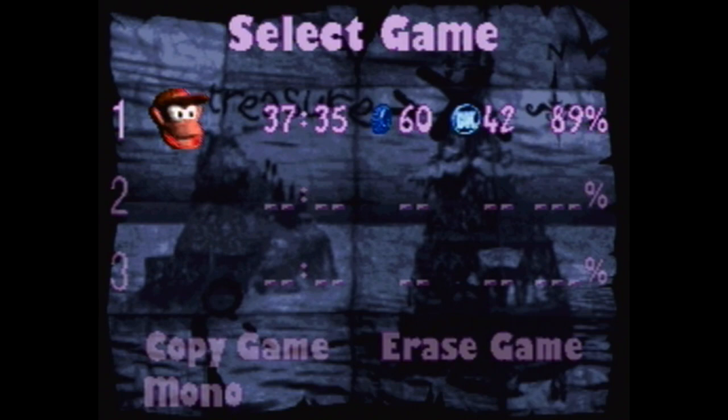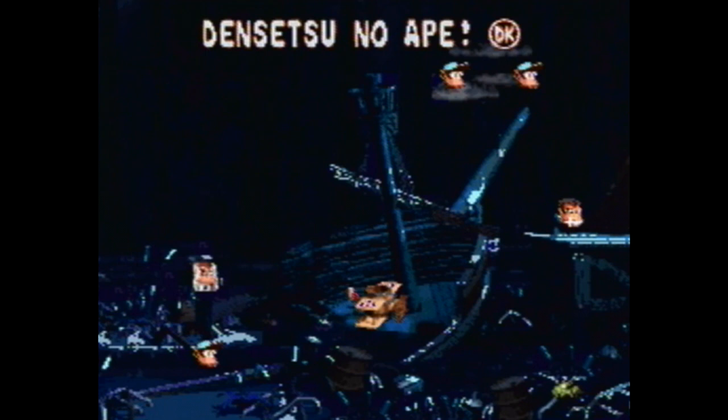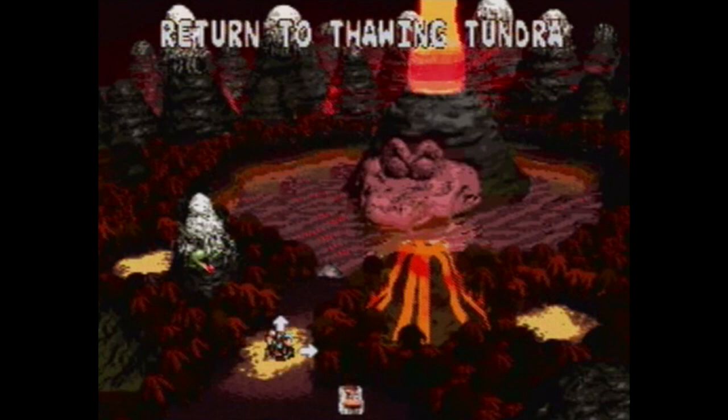Hello everyone, Andrew here, and welcome back to Donkey Kong Country 2 Unveiled, where last time we took care of the first Lost World level. Today we're going to be continuing on with whatever the next one happens to be. We're going to have to travel to World 3 to visit that. Very interesting level last time — it definitely had quite a gimmick going on there with the control reversal barrels. I wonder if every Lost World level revolves around some sort of gimmick.